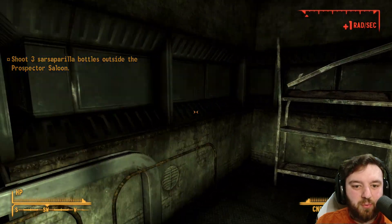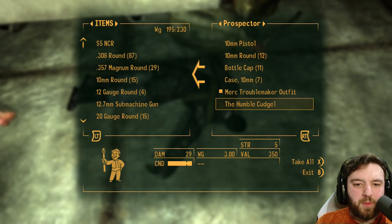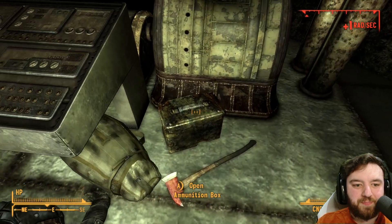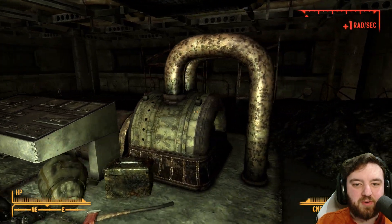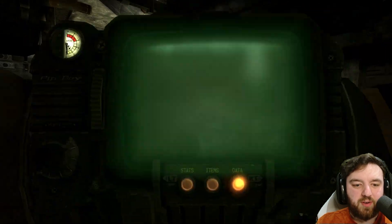Several ghouls will populate the area, but what you can find is a dead prospector with the Humble Cudgel. There's also a duffel bag and an ammo box as well. Any other items in the area? No. Oh - glowing one. Glowing one.